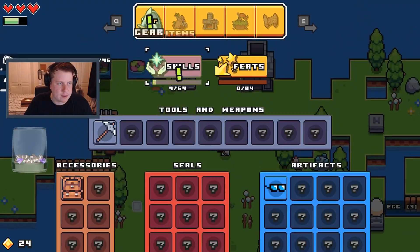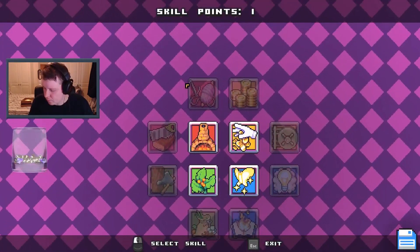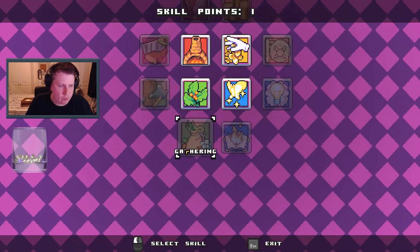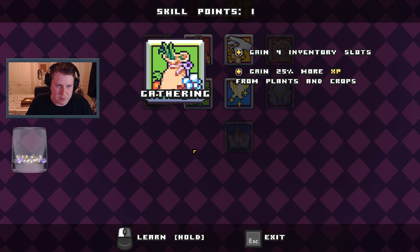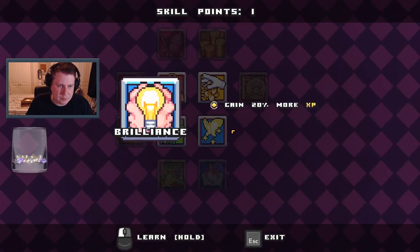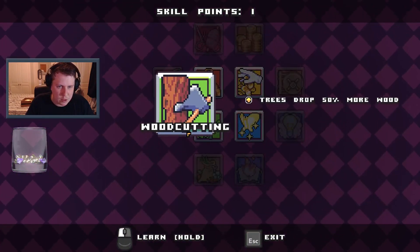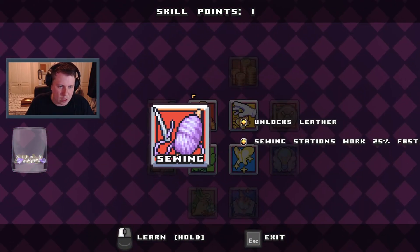That was leveled up — getting close to where I stopped playing before. Gathering: gain four inventory slots, gain 25% more XP from plants and crops. Unlocks inscription tables, gain 20% more XP, unlocks vaults, trees drop 50% more wood, unlocks torches, unlocks lever.